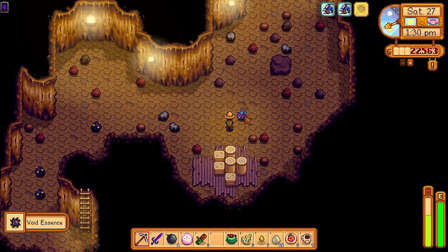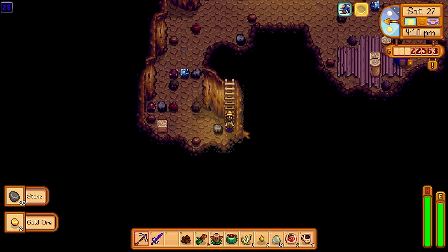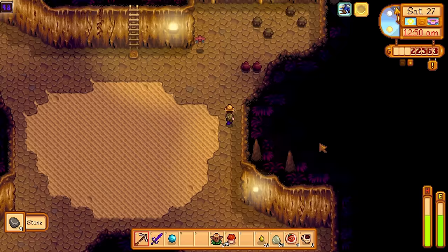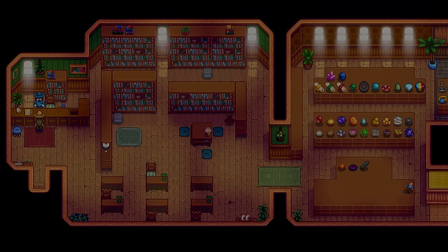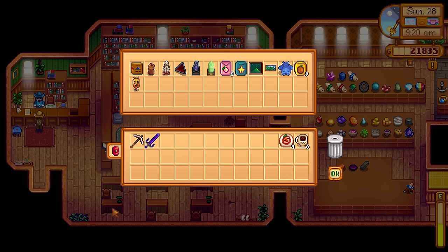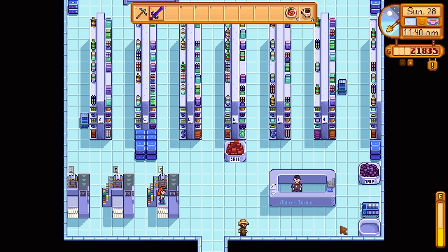It was time for a Skull Cavern run. I got 6 spicy eels and spent the whole day in the skull cavern blowing up nodes. I didn't make it down too far, but I got some iridium ore and a few treasure rooms. The serpents were really nice to kill — they drop mystery boxes. On floor 48 I had to break open almost every single node to find an exit, though I did get a hole that dropped me down 11 floors. I also got the final dwarf scroll, so I can now finally get the Dwarvish Translation Guide — the dwarf is very handy since we can buy bombs from him going forward. It was time to go back to Morris — with 21,000 gold I wanted to unlock the minecarts, because fast travel was really screwing me over. It's a great time saver.